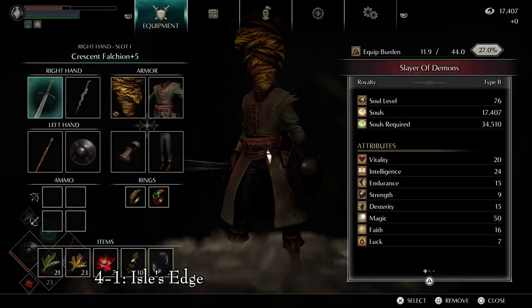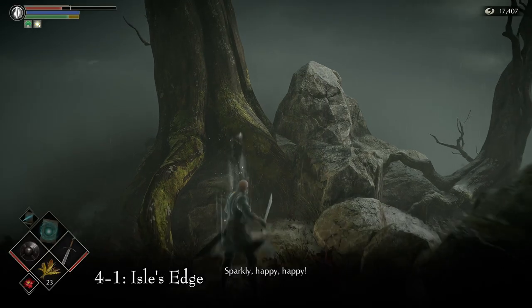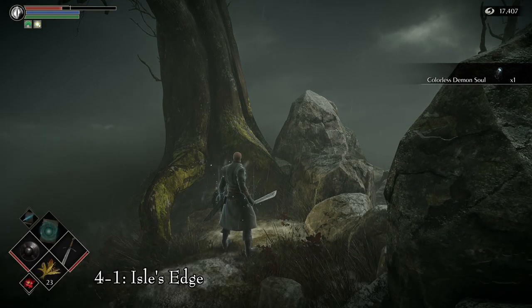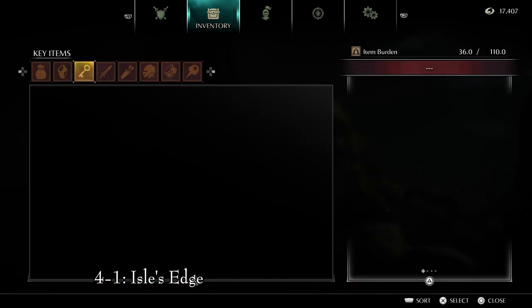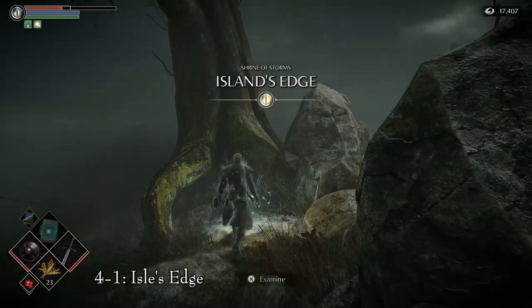We can get two colorless demon souls by trading for them with Sparkly, who can be found in area 4-1, Isle's Edge. There are two separate trades: the first is a Talisman of God, and the second is the Gold Mask. Do each trade one at a time — drop the item in front of the tree, reload, and pick up the colorless demon soul. Repeat the process with the second trade.